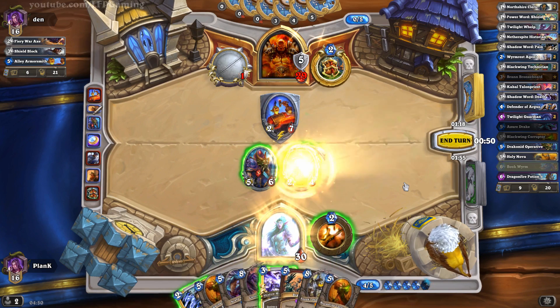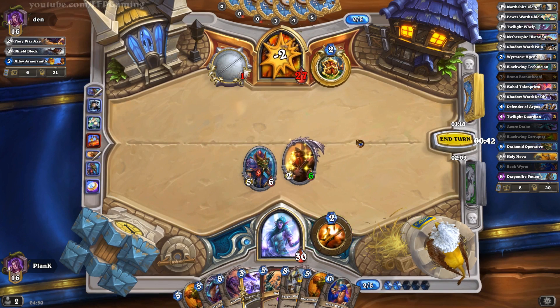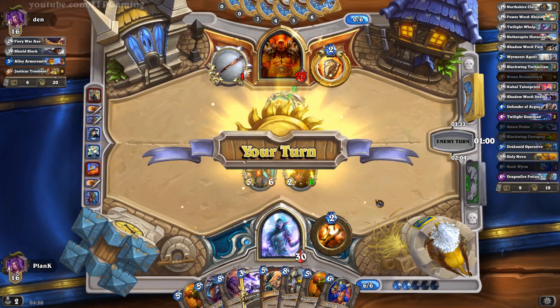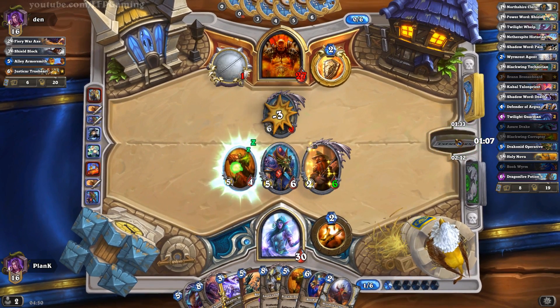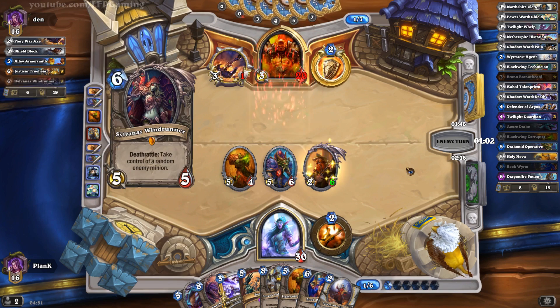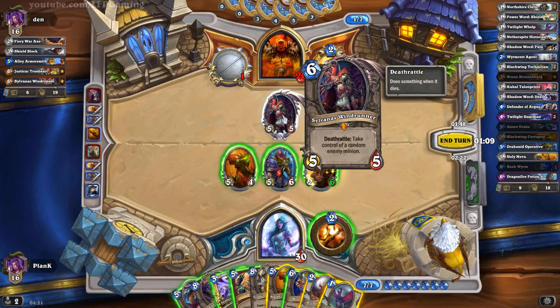Overall, Brawl will be the best thing for us, and Sneed's Old Shredder will also be pretty good. Those are two very good discoveries because they tell us exactly what type of deck our opponent is running and exactly how we should play from now on. We don't want to play too much onto the field and then have him Brawl us. Now we basically know we shouldn't play too much onto the field, and we should keep his armor low because he probably runs Shield Bash or Shield Slam. We don't want him to gain too much armor either.